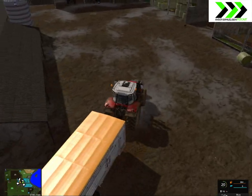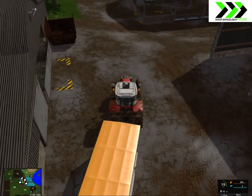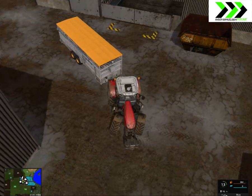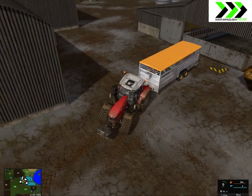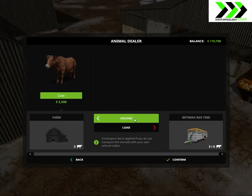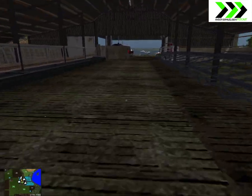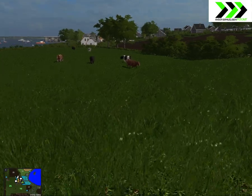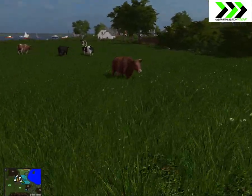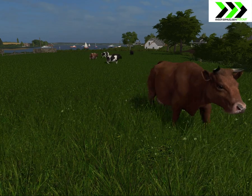Maybe we have to back it up into the shed over here. I wonder if we have to open it or we can just back it up here. Okay, so unload. Our first new cows are here - there they are! Hey, we got cows. One, two, three, four, five, six. Hey, little cow. Beautiful picture.